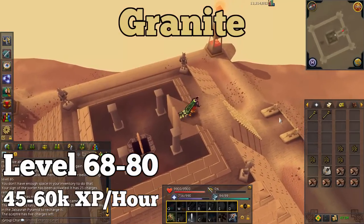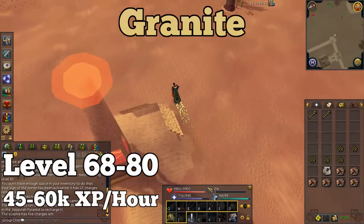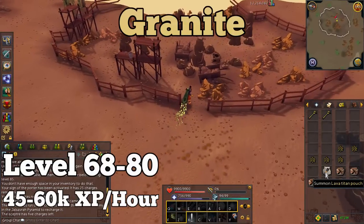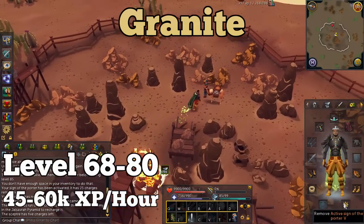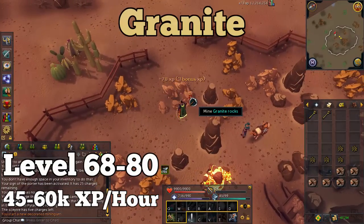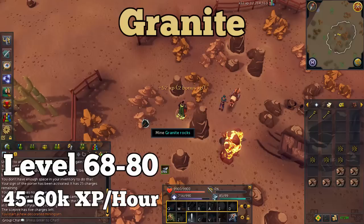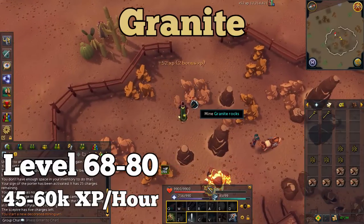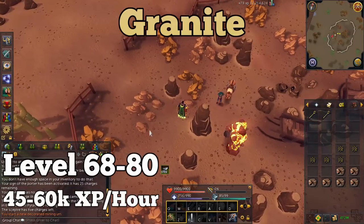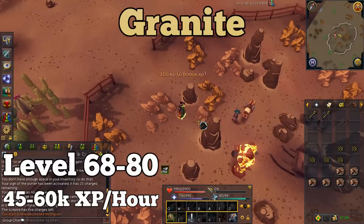There are two ways to get to the granite mine: teleport using your camulet from the Enakhra's Lament quest, or use a pharaoh's scepter to the desert treasure temple and run west. Granite is faster XP than lava flow mine at about 45 to 60k XP per hour, and it's good for people who don't want to quest. The only downside is you don't get the golden mining suit. A tome of frost from Dungeoneering, if equipped, will also reduce desert heat damage significantly.